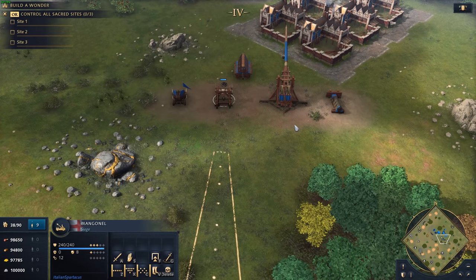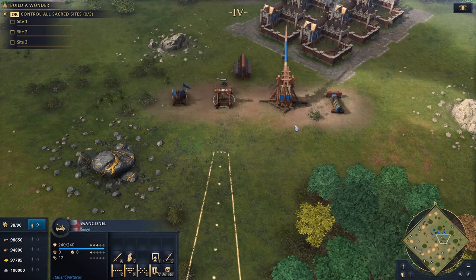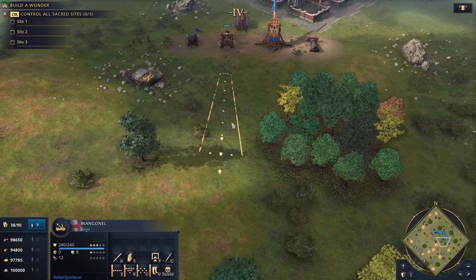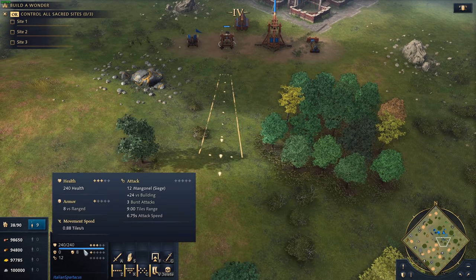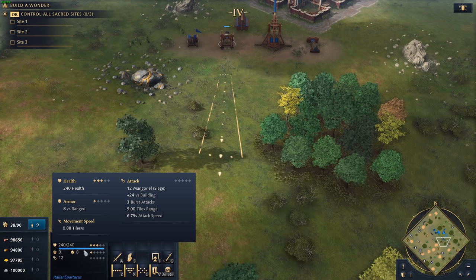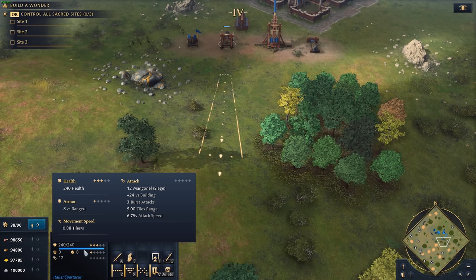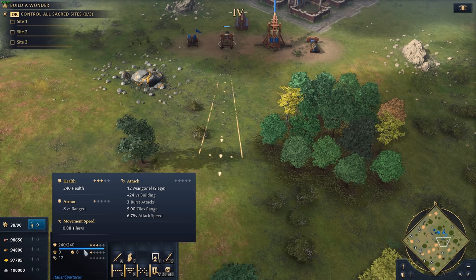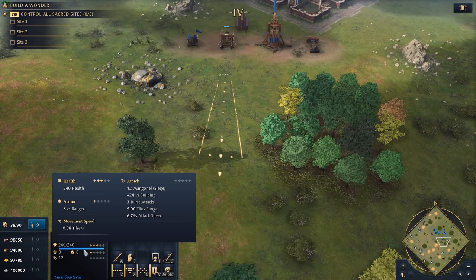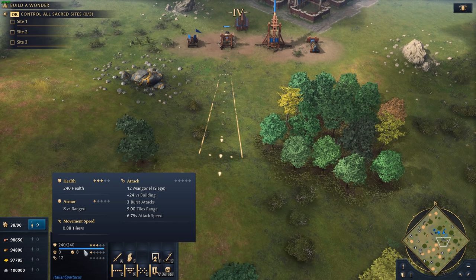The next unit is the Manganel. It's similar to the Springald in that it is a very early siege piece you get access to, and also a very important one. Notice the difference between the Manganel's minimum range and the Springald's — it's much smaller. It shoots 12 shots with 3 burst attacks. A Manganel on its own, just like a Springald on its own, isn't going to be the bane of your enemy's army. But using two or three in conjunction, they do a ton of damage. It takes around five rounds of firing for one Manganel to destroy a massed unit of infantry, and you can cut that down significantly by simply adding another. With three Mangonels, two volleys will kill an entire pocket of light spearmen.